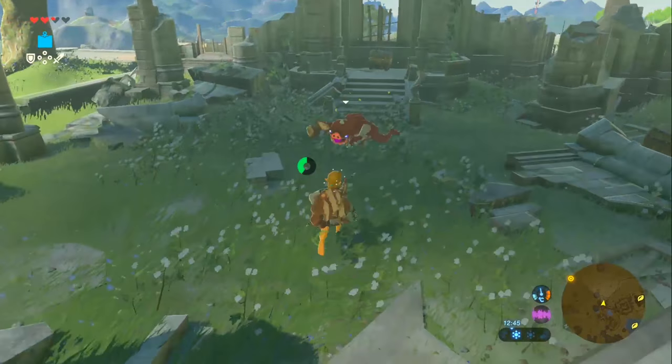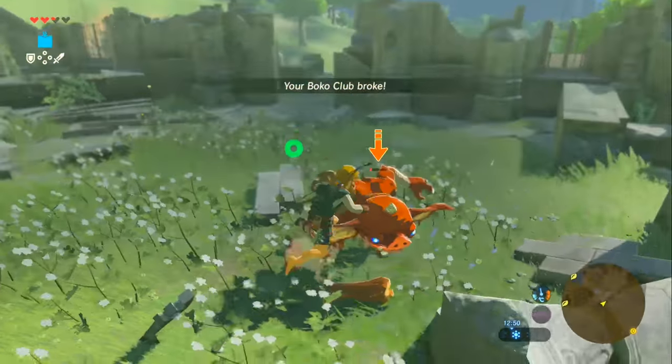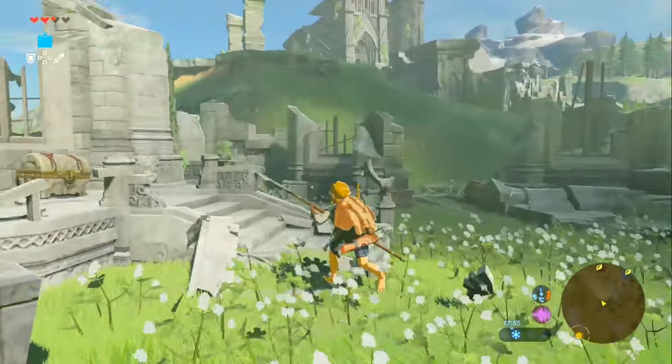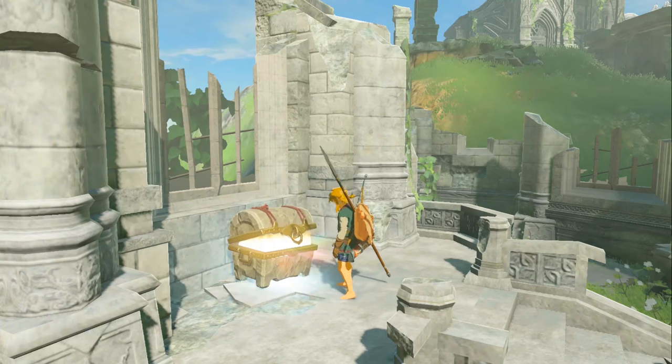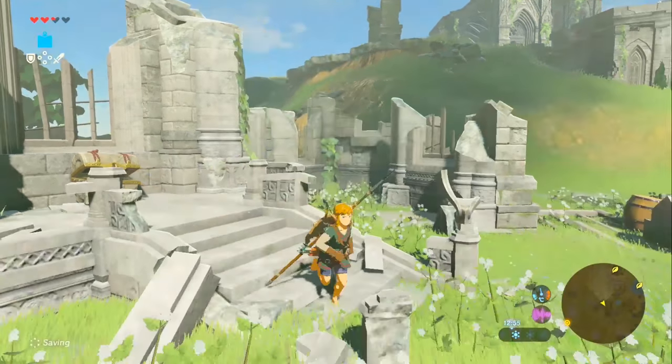Next we're going into the Temple of Time — kind of. When you go to the entrance there is a path that goes left, right, and up. In the left room, not only will you find a goblin which always gets in the way, there's also a treasure chest. This will be helpful early on because there are some Hylian trousers in it.